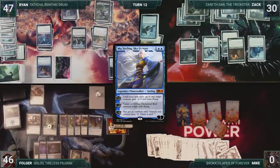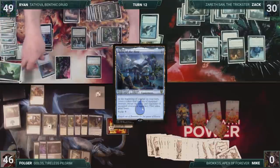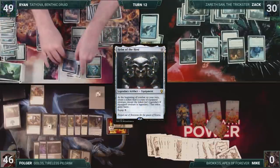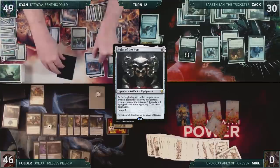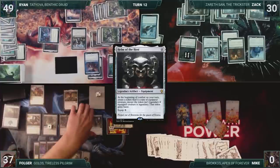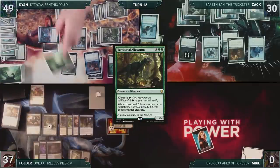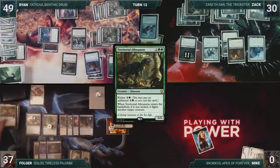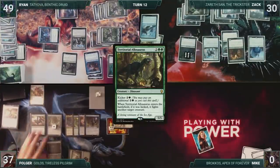Ryan draws and then casts his commander from his hand, Tatiova, Benthic Druid. He plays an Island for turn, triggering both Tatiovas, gaining two life and drawing two cards. Ryan then equips Helm of the Host onto Zahid, Djinn of the Lamp. He moves to combat — Helm of the Host triggers, and Ryan creates a copy of Zahid. Garruk's Uprising triggers, and Ryan draws a card. He attacks Folger with two Manamas and Zahid. Folger blocks Zahid with Sephara and then takes nine. In his second main phase, Ryan casts Territorial Allosaurus, kicked. Garruk's Uprising triggers, and Ryan draws. Allosaurus triggers, and Ryan has it fight Sephara. Both creatures die, and Ryan passes the turn, discarding to hand size.